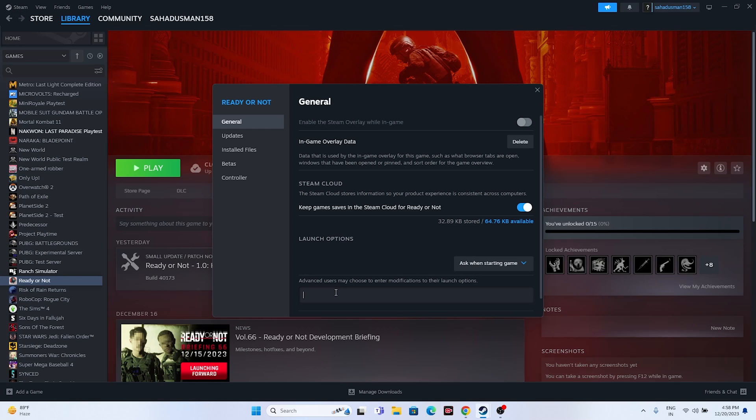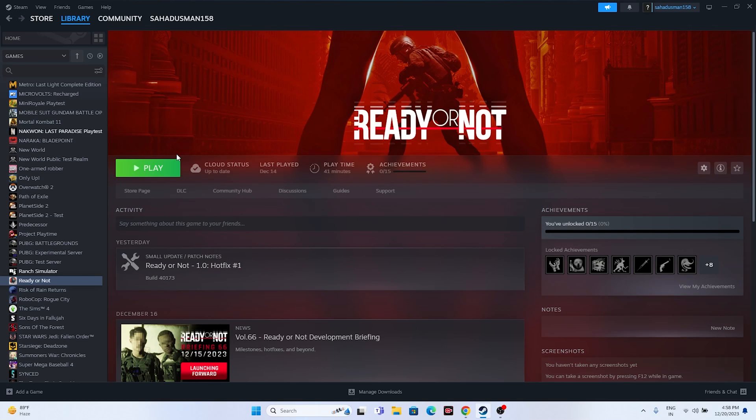Try adding launch options in Steam. Right-click the game, go to Properties, and in the Launch Options field enter '-dx11'. If DX11 doesn't work, try '-dx12' instead. Either DX11 or DX12 should work for most users. After setting the launch option, try launching the game.